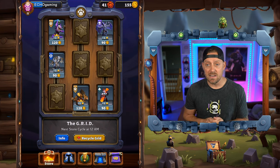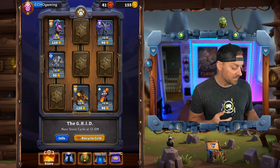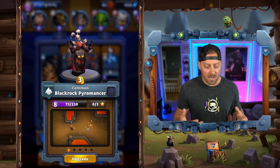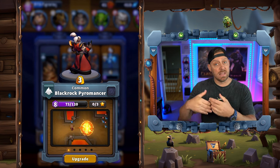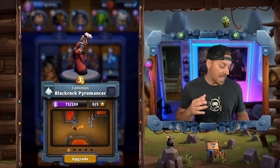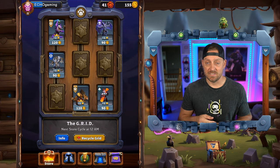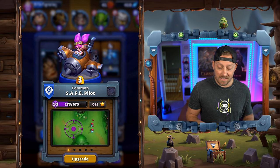Everything starts dropping back down on the grid again. Now I have everything here in the grid — if I want to, I would recycle. Now something about minis: when you upgrade them — let's say I want to upgrade my Blackrock to level nine — oftentimes we can get a 99% chance that the next time the grid pops up, you're going to see a skill or an ability for that mini on the grid. This is not guaranteed and not written in any info button, but when you do an upgrade, typically you'll see that happen.